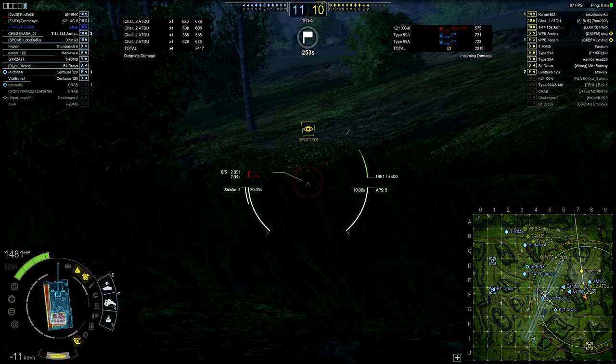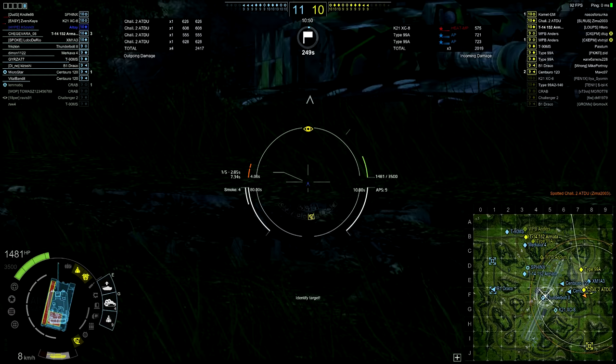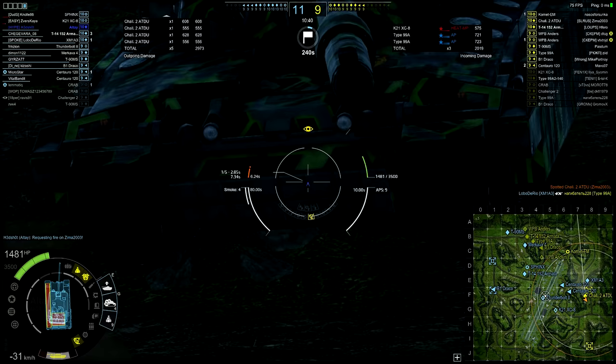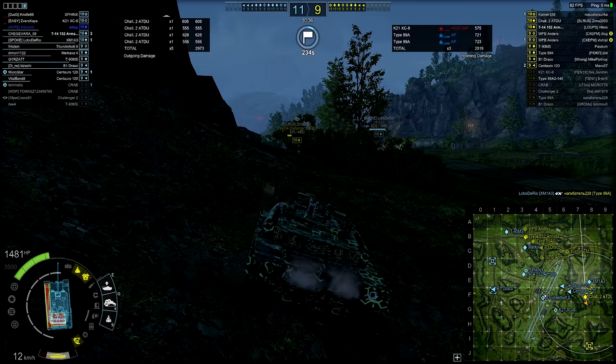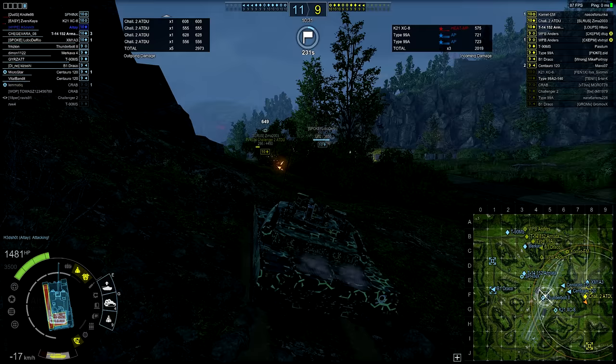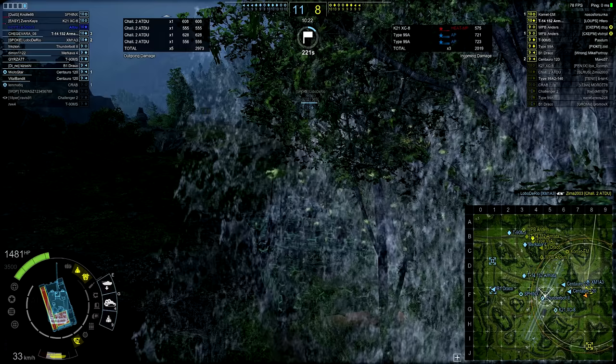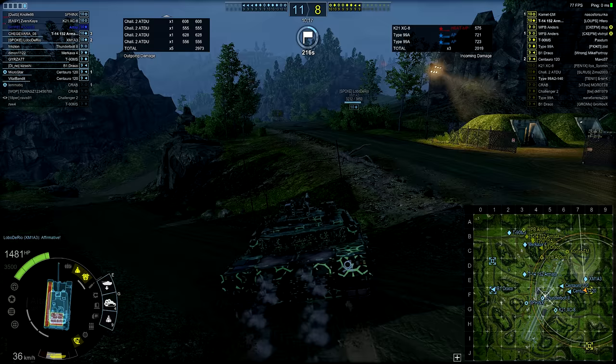Where the Alte shines is mobility and utility. Mobility-wise it's the slowest MBT of its tier at only 55 km/h top speed, but the acceleration is actually faster than the legendarily mobile Type 99A2 — it takes just over 2 seconds to reach 32 km/h. This means you can speedily roll backwards and forwards when ridge peeking, and as you'll see in the replay, you can spot a breakthrough, engage at speed, and bring that five-round ready rack into the fight.